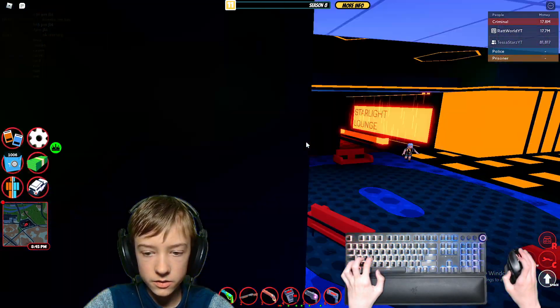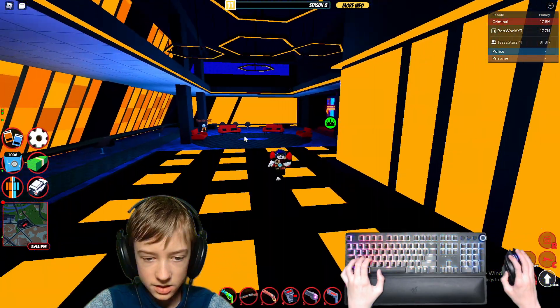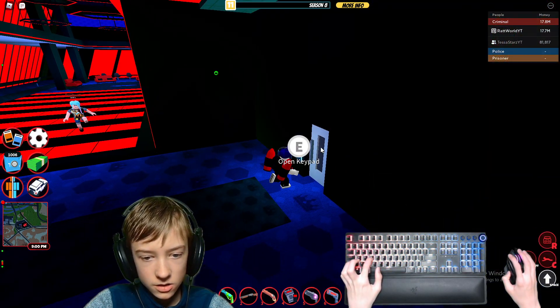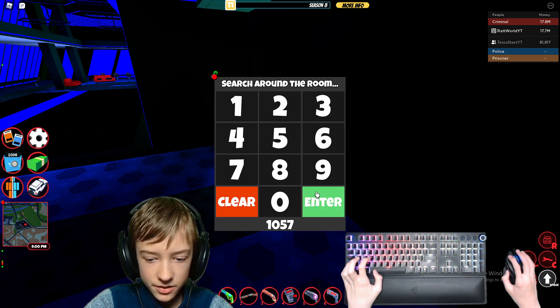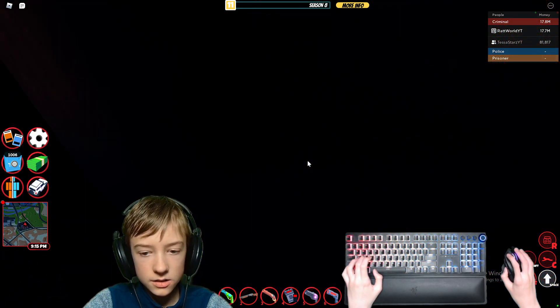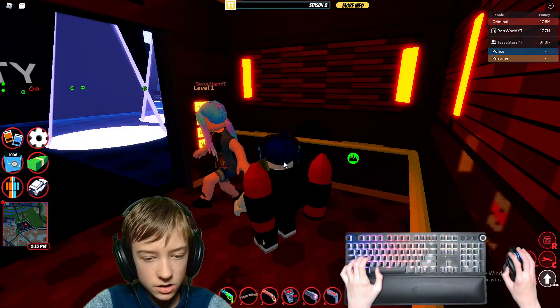We just gotta come back over here. I found it. I'll just wait for her to get over here. And then there's this door over here — it's 1057. Yeah, that's what it was. Then you come on in through here, enter this elevator right here, and you go to security.